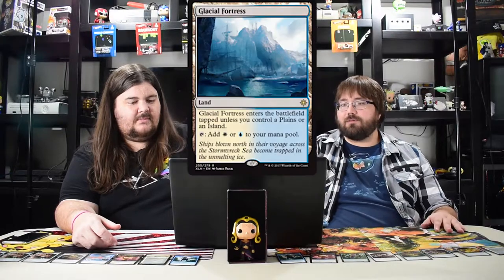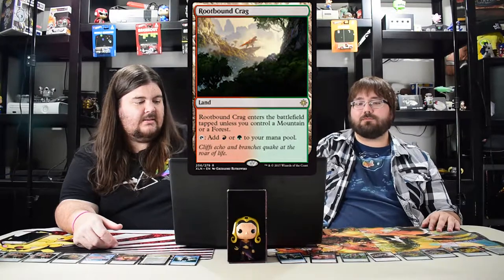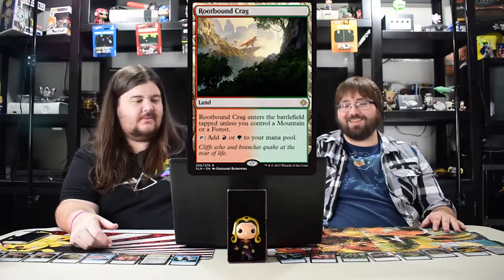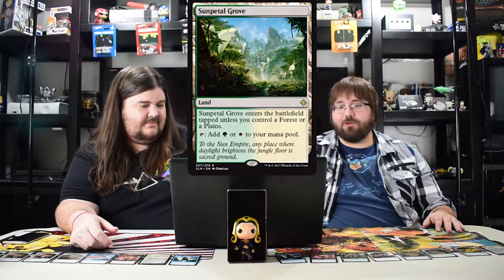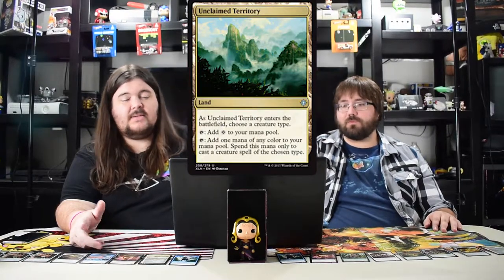Glacial Fortress — blue white buddy land. Rootbound Crag — red green buddy land with a cool dinosaur roaring off a cliff. Sunpetal Grove — green white buddy land with a cool little village. Next: Unclaimed Territory — choose a creature type and add mana of any color for that creature type.